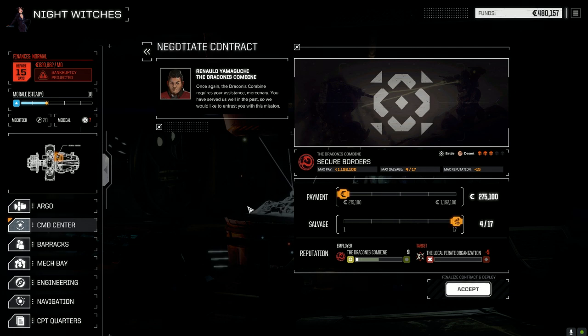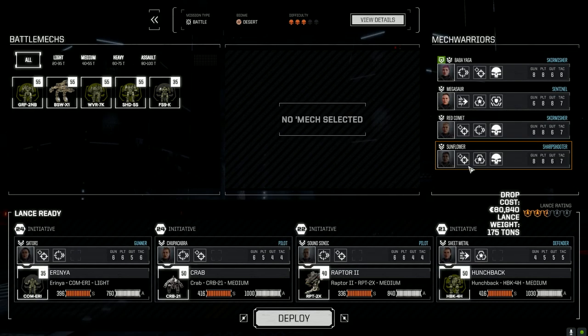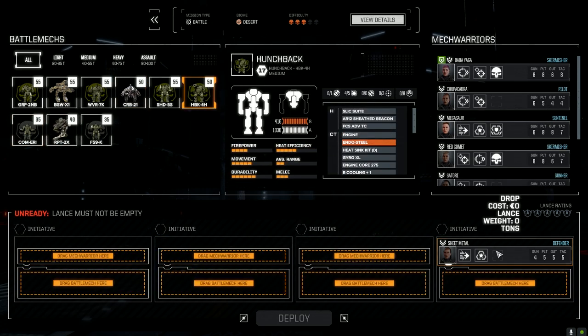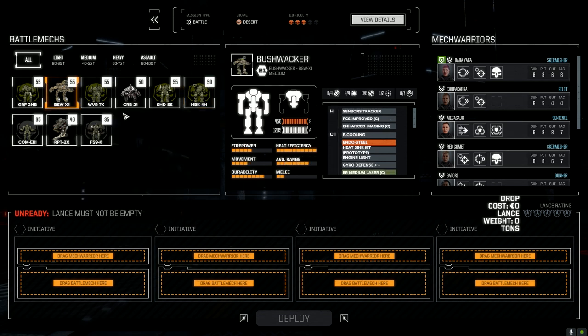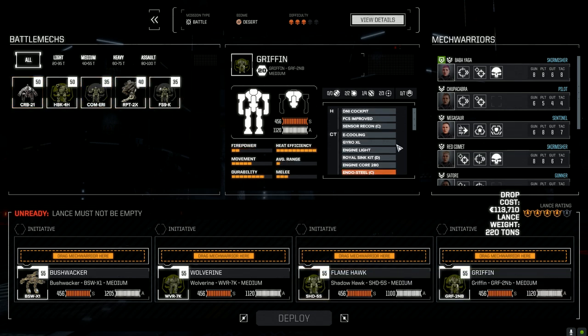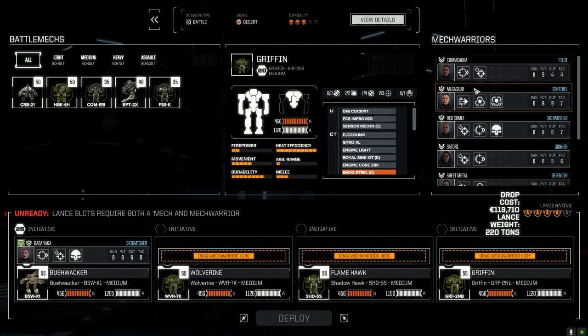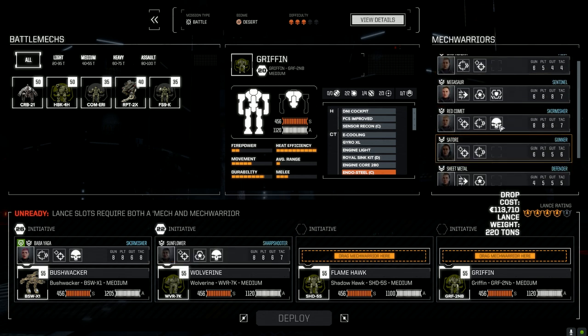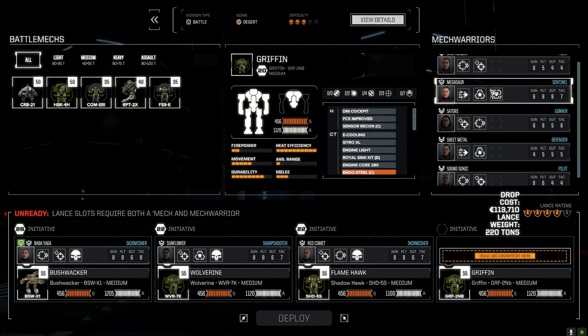We're going to max out our salvage — we need to make some C-bills, and it's only halfway to the end of the month so we're pretty much okay. Let's get the main lance going: Bushwalker, Wolverine, Shadowhawk or Flamehawk, Griffin, Baba Yaga, Sunflower, Red Comet, and Megasaur. Let's get this done.